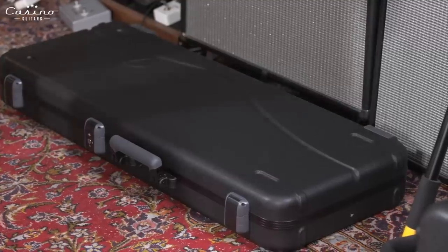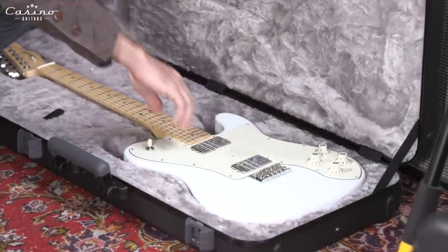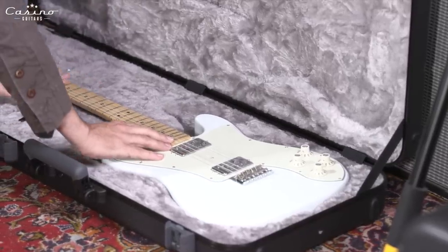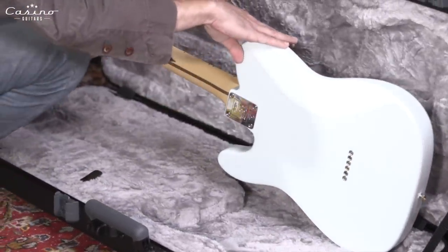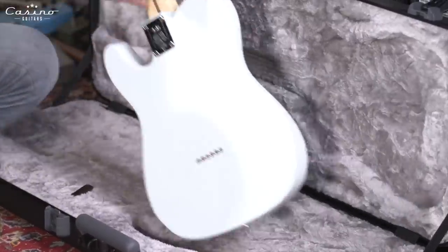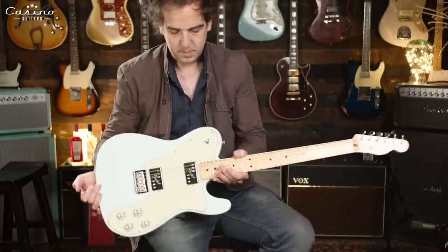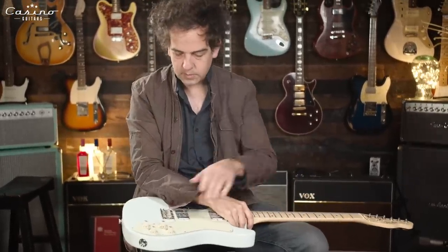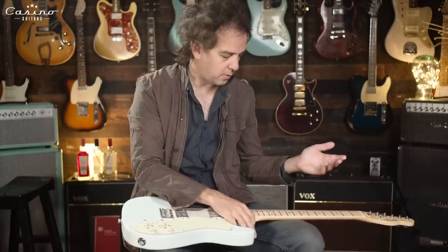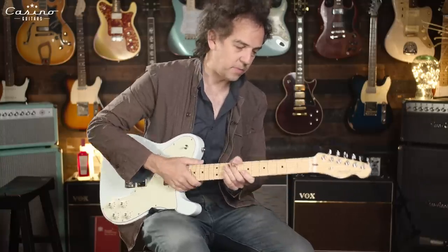Guitar one is here — I ordered a Strat and a Tele. It's a Tele — touch it, it's beautiful, clean, shiny. Got a body cut, I like it. It looks like the guitar I ordered — it's got the locking tuners. Let's sit down with it. This is the result of waiting a couple of months. It's got everything I want: the cool mint three-ply pickguard, the maple neck, compound radius — gets a little flatter up there. I like that. The neck is easy to play.